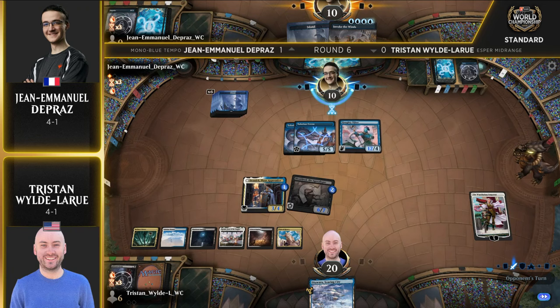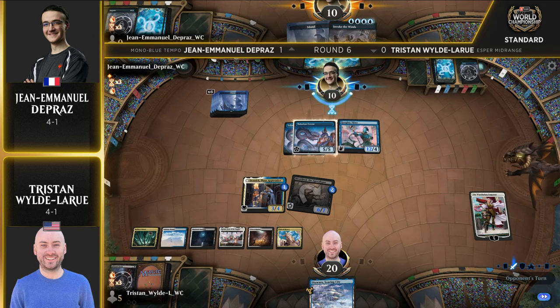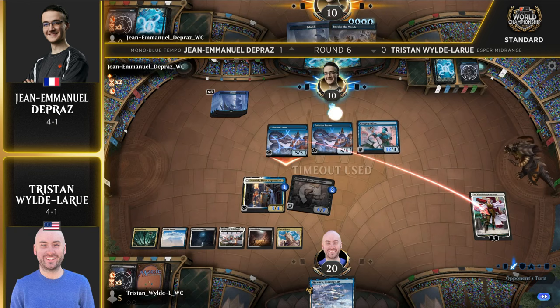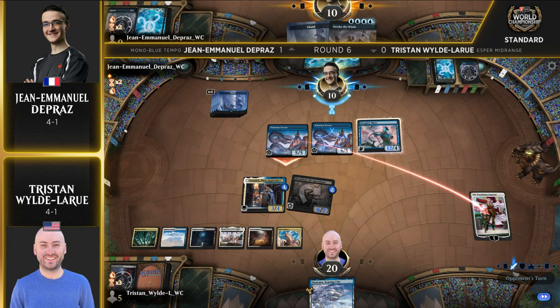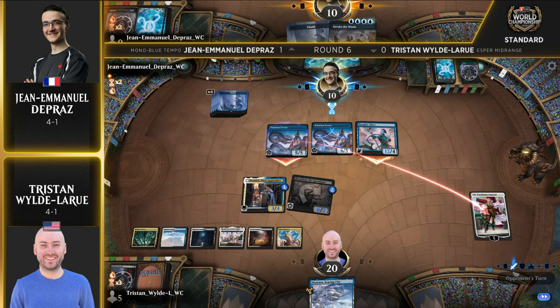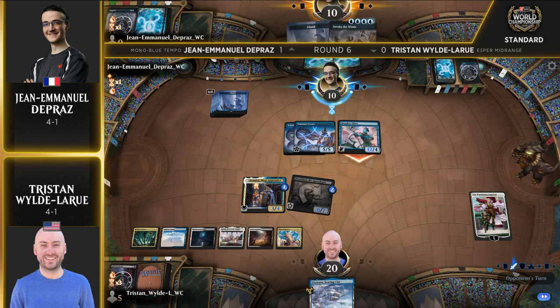Also, Otwara can just bounce something. I think Wandering Emperor needs to get off the board first. Sending in the Tolarian Terror — do we send both in? No, because then you'd be dead on the crackback, especially with Otwara. Just one attack here seems like the only safe play where John Emmanuel just doesn't die on the spot next turn. John Emmanuel always seems to have perfect information even though we know he doesn't. Not dying is generally a good option here. Terror at the Emperor, and the big old Haughty Djinn — 12 points of damage going face. If this is the attack, Tristan can just go end step, Otwara the only blocker, and win the game. That would be brutal.